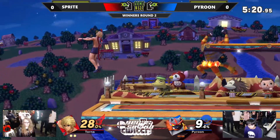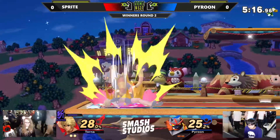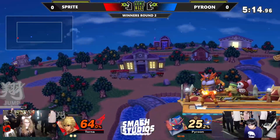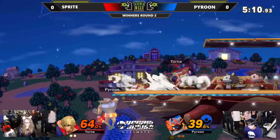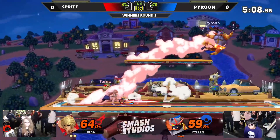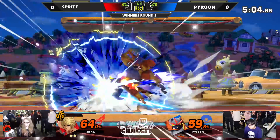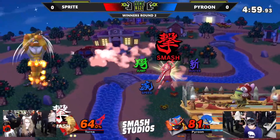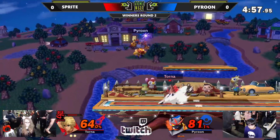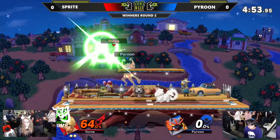By pretty much any measurement, Pyroon was in full control for that first stock. And the Buster art is going to give her a little extra damage. Catches him with the backslash — splash, slash. Counters on deck. She is really good at catching people with those backslashes too. And the forward smash with the smash art is going to take it at about 60.